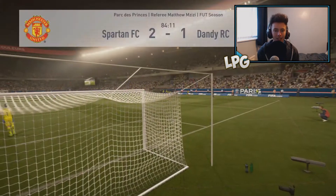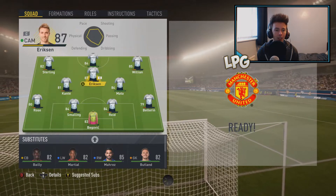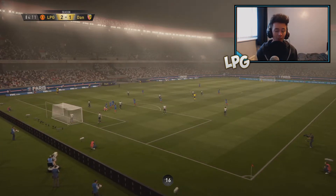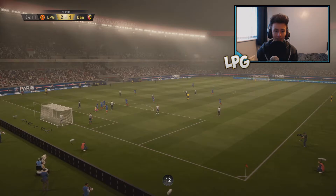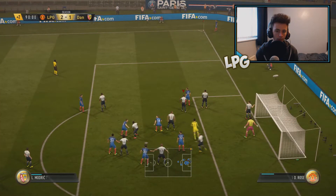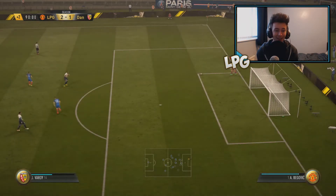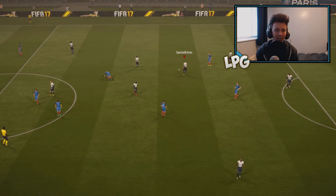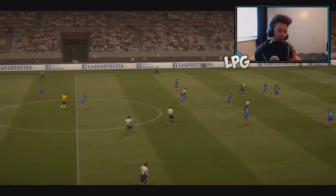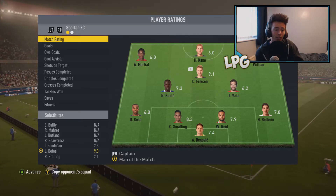Let's try and get some more goals and maybe get the rage quit. He's got one back - 84th minute - that is ridiculous. He pauses it as well. Let's bring on Kane up front instead of Defoe, and Martial instead of Sterling. Let's just hold on. He's rubbing it in even though he's been terrible every single attack he's had - but that's just how FIFA goes. They've got a corner in the 90th minute. Please don't. Oh my god. Come on - there we go, 2-1, we finally got a win!